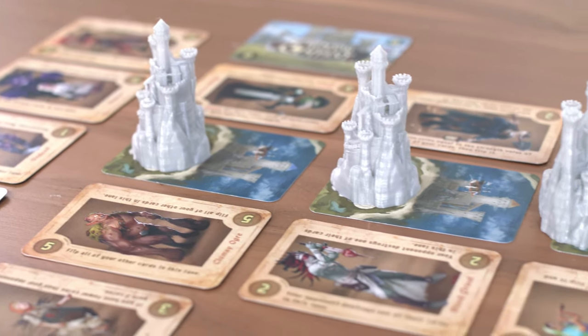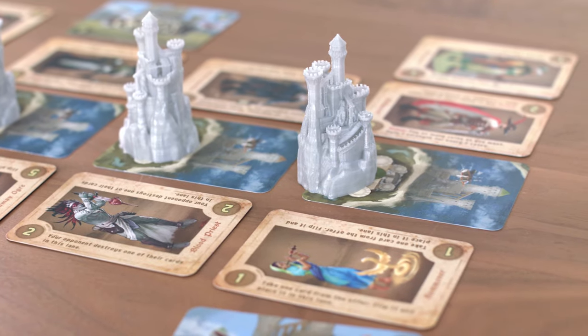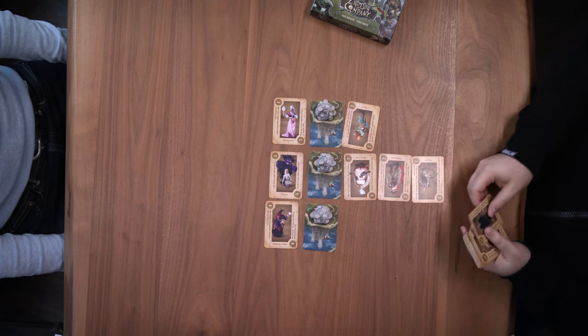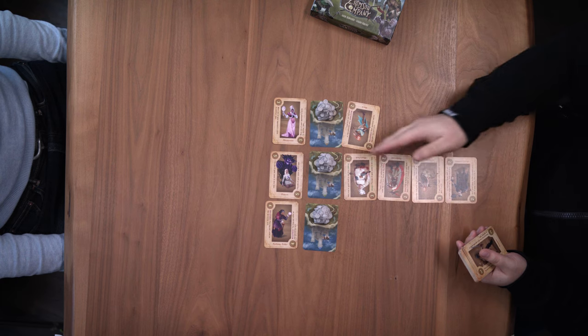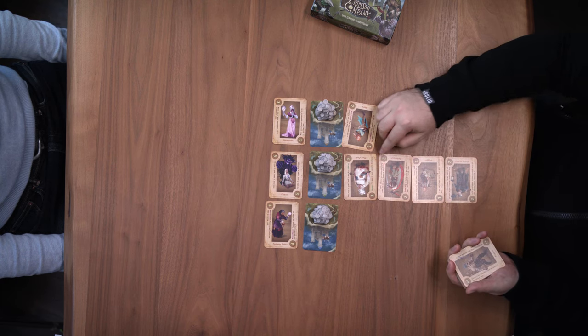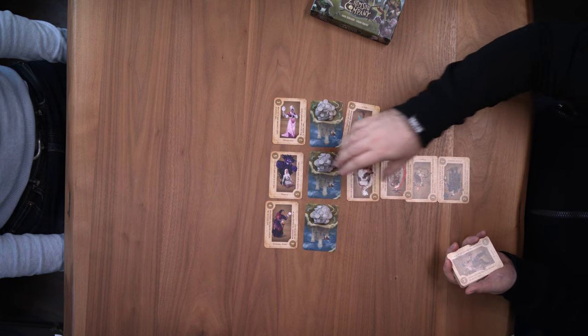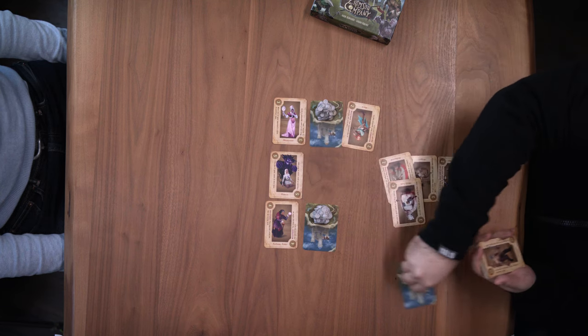In a 20-minute duel, players fight for control over two out of the three castles in the center. You conquer castles by playing sellsword characters into the three associated lanes. Once a player has four or more sellswords in a lane, it is scored. Whoever holds the higher total strength at that point in time takes the castle.